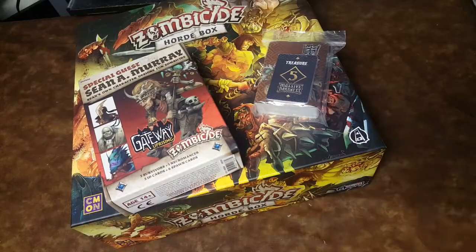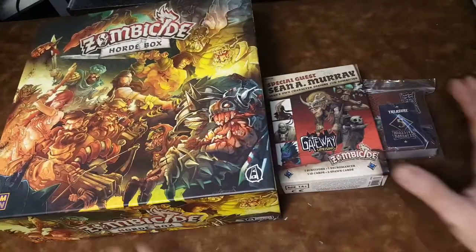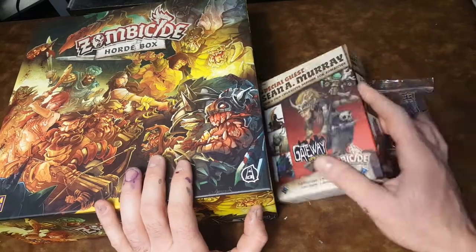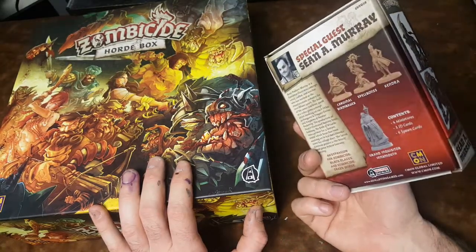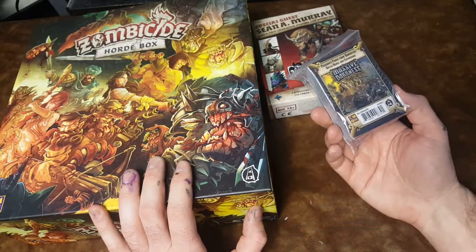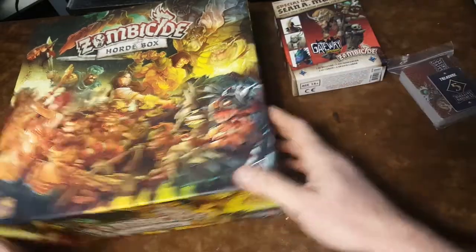Owl-bunga! We got more Zombicide! So for those of you who backed Zombicide Green Horde, here is the Kickstarter stuff that comes with you. It looks like this one isn't exactly a Kickstarter exclusive — this is a special guest box, but you get this along with your Kickstarter stuff. That's pretty cool. I also ordered the Mass of Darkness crossover cards so that I can utilize these for Mass of Darkness.